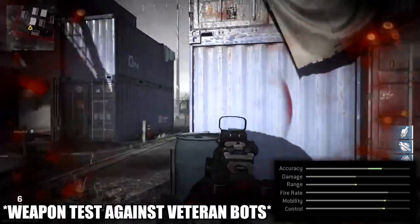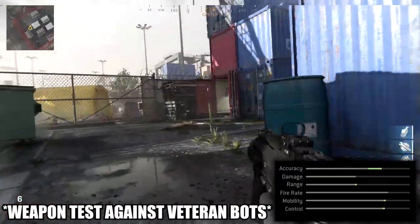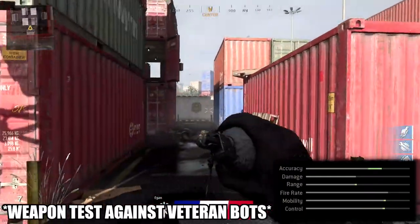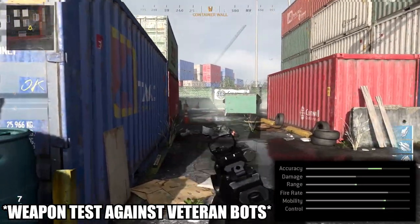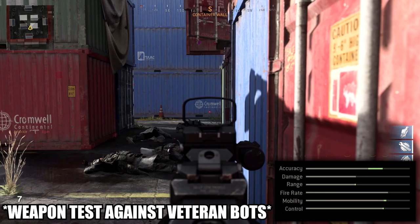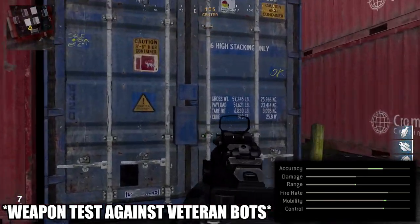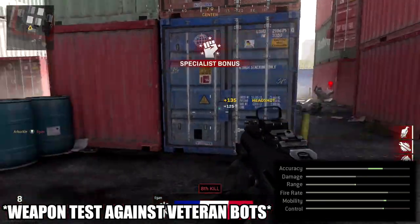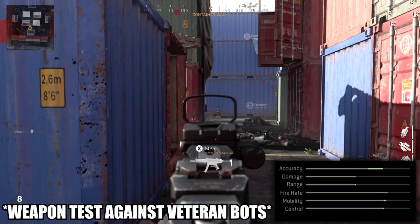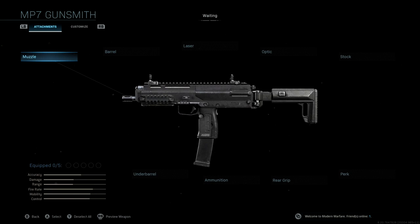The underbarrel is something I really wanted to change, since this is an MP7 and meant to be fairly aggressive, so we can make it a little bit better for those run-and-gun situations — running into people around corners, through doorways, and hip firing a little better. With the class setup I'm going to share, we still get that massive boost to accuracy and essentially still get a nice boost to range, mobility, and control, just tweaked a bit for close-range gunfights.